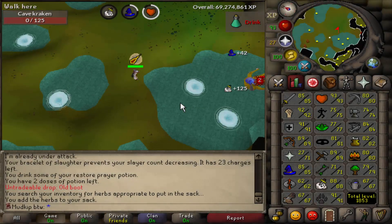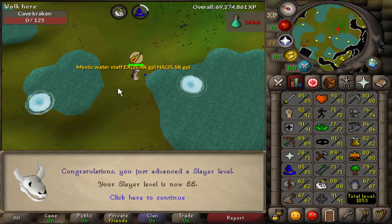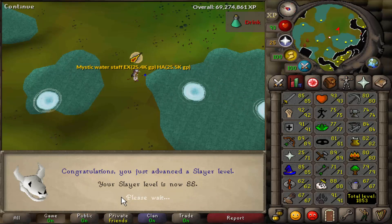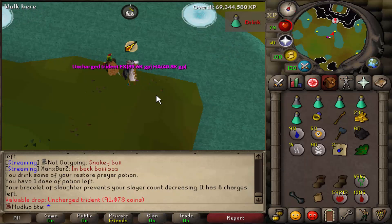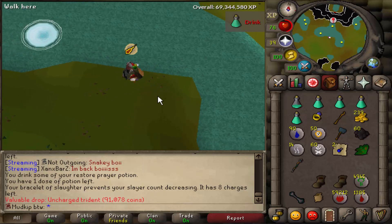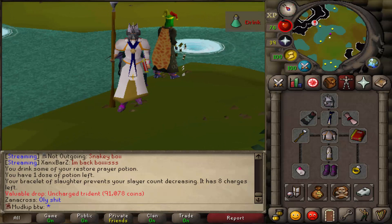Hey, how's it going? Welcome back to another Hardcore Iron Man progress video. We finished off the last video finally getting the trident from the little baby cave krakens at 346kc, so it was a little bit over the drop rate, but not terribly bad. We've got some kills left on the Kraken task, so we're gonna head over to the boss Kraken now to finish up the task and take on the most insane Hardcore Iron Man PVM challenge in the game.